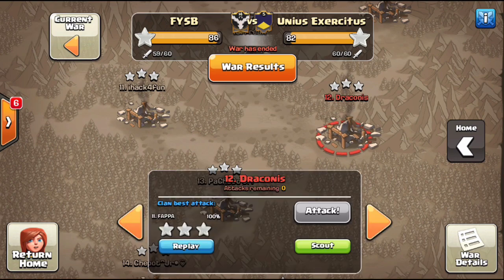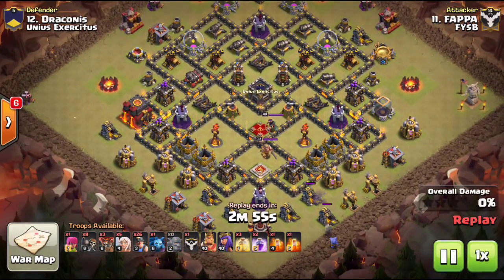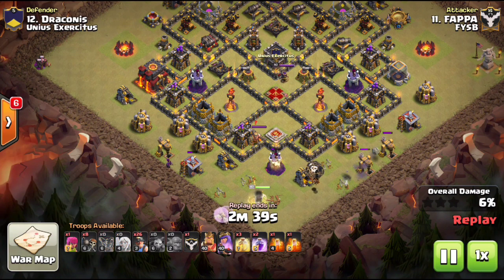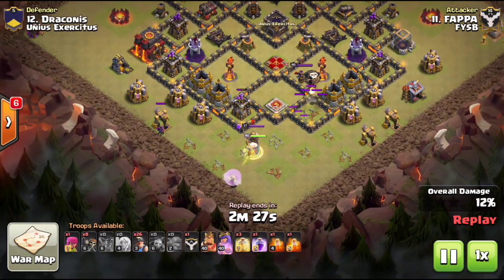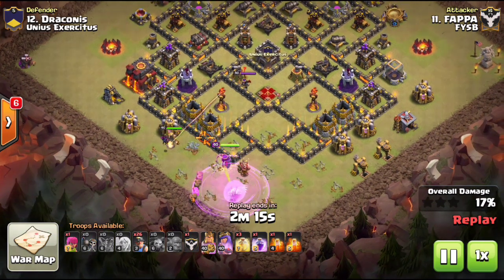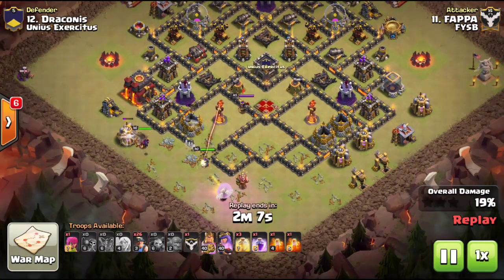Moving on to attack three - Fapa is doing it with miners, another completely different ground attack. I could not believe that literally every single attack is completely different. It's wonderful - we were waiting for Town Hall 10 to get their shot. For so long it was just two-stars for TH10s, and now we're getting so much variety. Town Hall 10s come in so many different varieties and your troop composition changes so often. Just wait until you guys see the next attack.